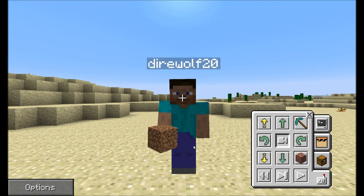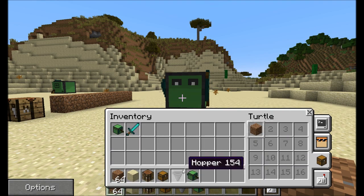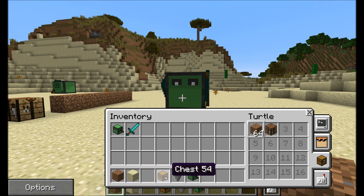One final cool feature is the center button — Show Turtle Vision — which lets you see what the turtle sees. The second tab on the right is the inventory tab, where you can give a turtle items such as dirt blocks to place in the world. Turtles get 16 inventory slots they can use to either place items or collect items when digging.